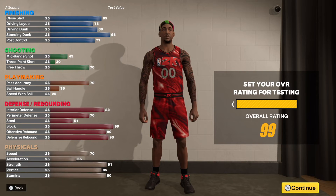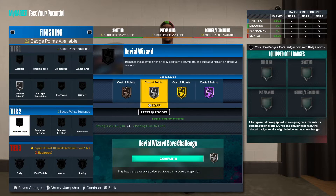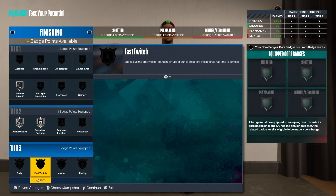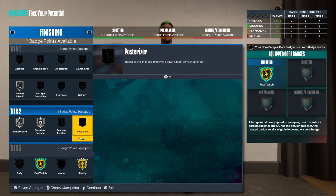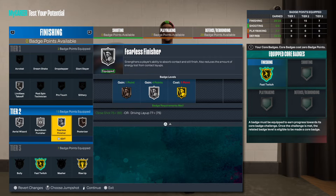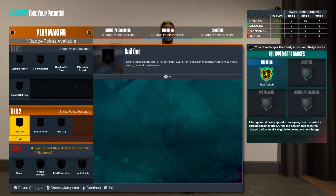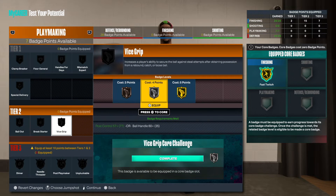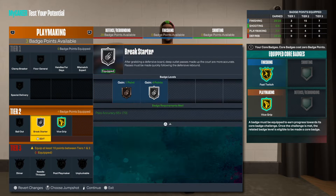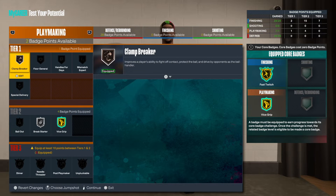Let's get this to 99. Limitless takeoff — we get that off the rip, that's phenomenal. Aerial wizard — I want that at least silver. Back down punishment on silver. You can get bully on gold if you're into that, but I don't really use bully. I want fast twitch and rise up, and then I'll get some posterizer. For playmaking I'm going to core my vice grip — I need that as high as possible — and then I'll go bail out. That's all I care about for playmaking.